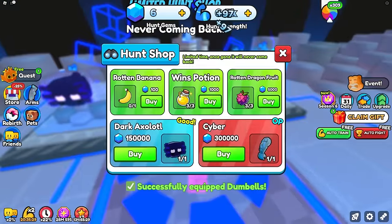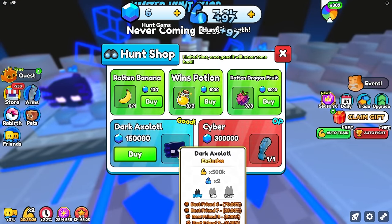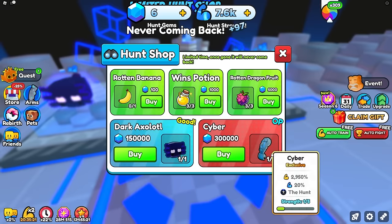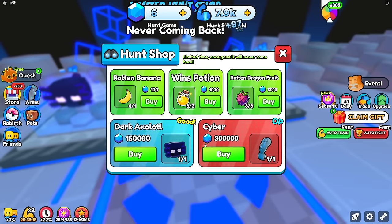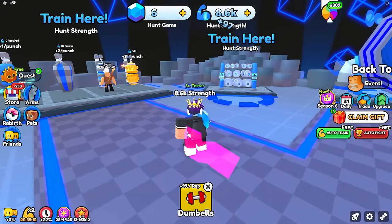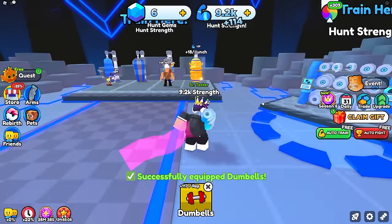I gotta buy literally everything from the shop. One item multiplies by 2x, another multiplies by 20, but they're really expensive — 150k just for the dark axolotl pet. There's gotta be other ways to get stuff, but I honestly don't think there is. I might have to ask the Discord server.